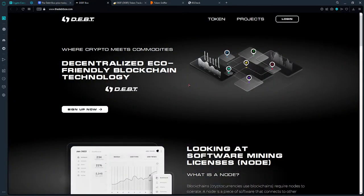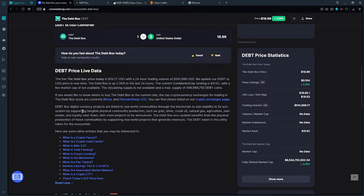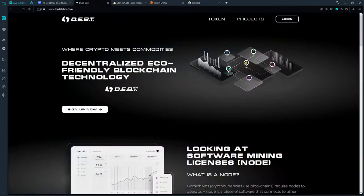This is the website — it looks cool and nice. The platform is all about DepthBox Digital: digital currency projects are linked to real-life commodities through the blockchain to add stability to the ecosystem by supporting tangible physical commodity production such as gold, as mentioned in the CoinMarketCap description.